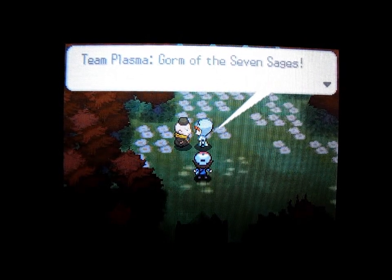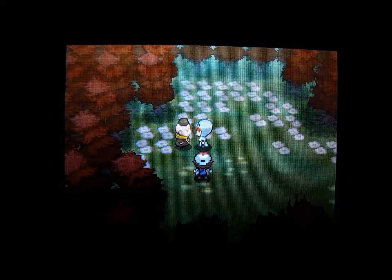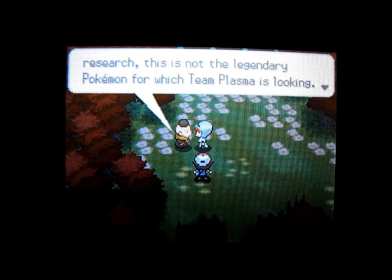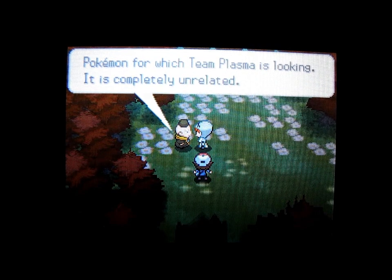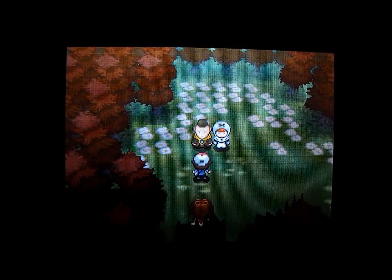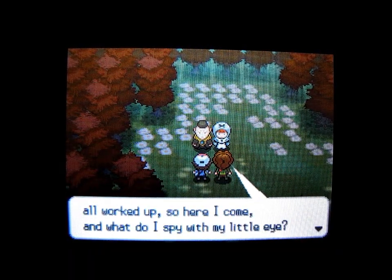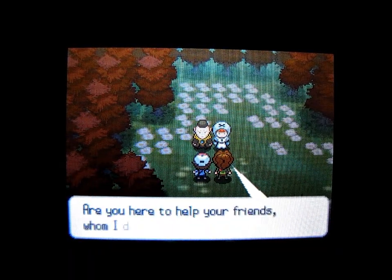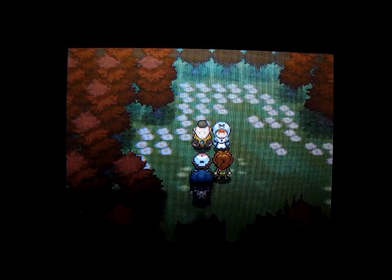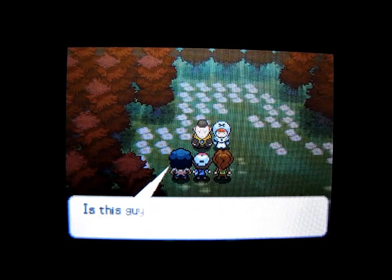He's Gorm of the Seven Sages. He's mortified that we could get it back so easily. So here comes Berg and he was guarding the north entrance to Pinwheel Forest. And there's Lenora and she's gonna reward us with a Moonstone, I believe.